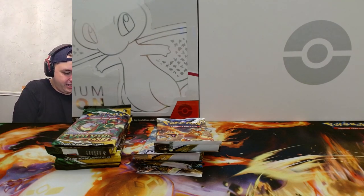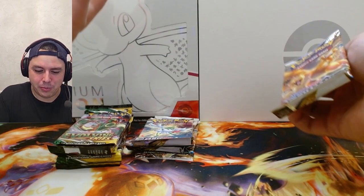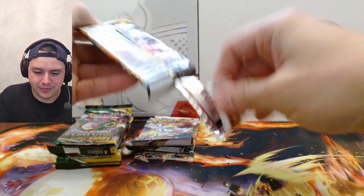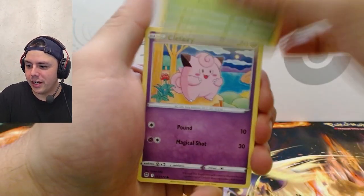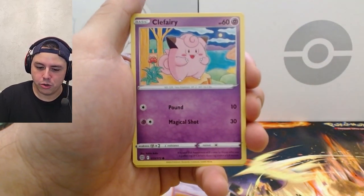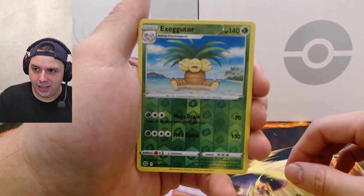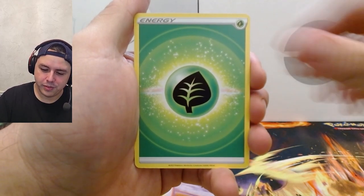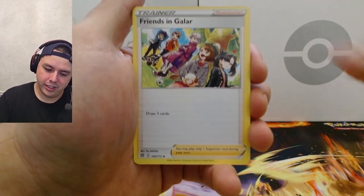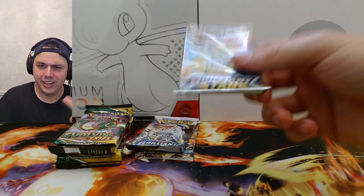I don't hate it. These evolving skies packs right there probably paid for these tins. We're gonna start with the Brilliant Stars and then get to the Evolving Skies — there are a lot of cool ones in Evolving Skies. Brilliant Stars I don't care as much about, but let's see: Clefairy, Cherubi, Clefairy, Executor V — reverse holo — Heatran.